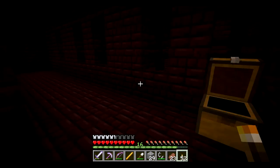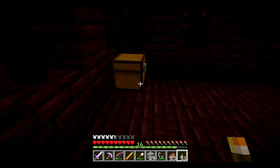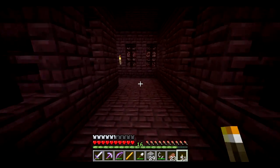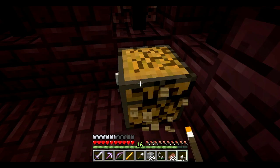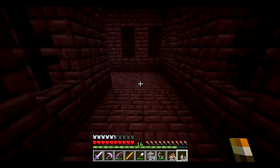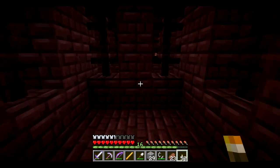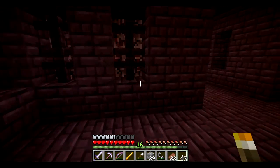You know what, it just occurred to me — if you didn't find diamonds and you made a portal with lava and water, you could very easily get to the Nether, find a fortress, and get into a chest. If you only found two diamonds and were unable to make a diamond pickaxe, you could still make a portal, get to the Nether, find a fortress, and find the obsidian you needed to make an enchanting table. That's what I was trying to say.